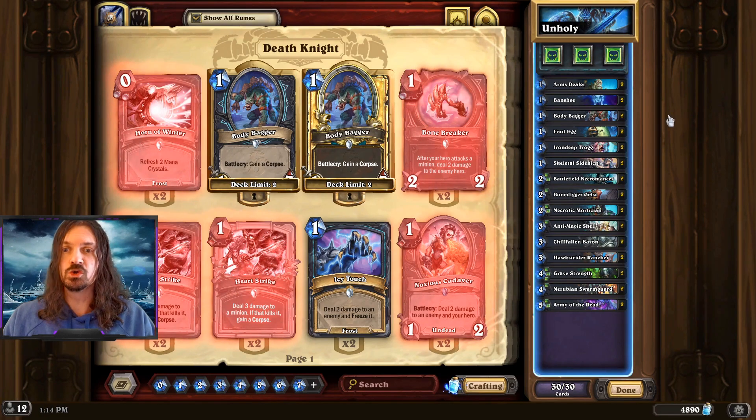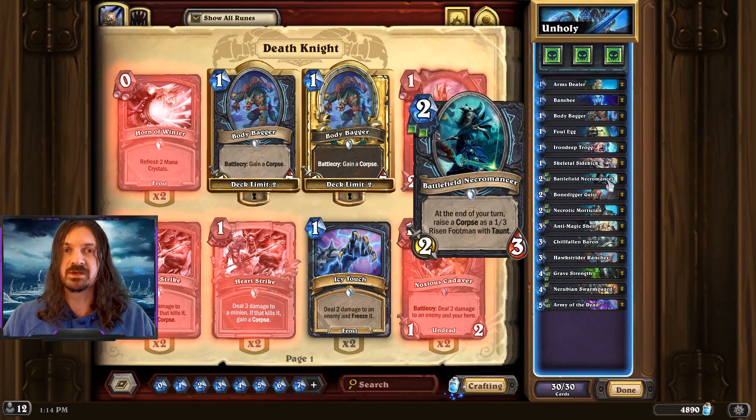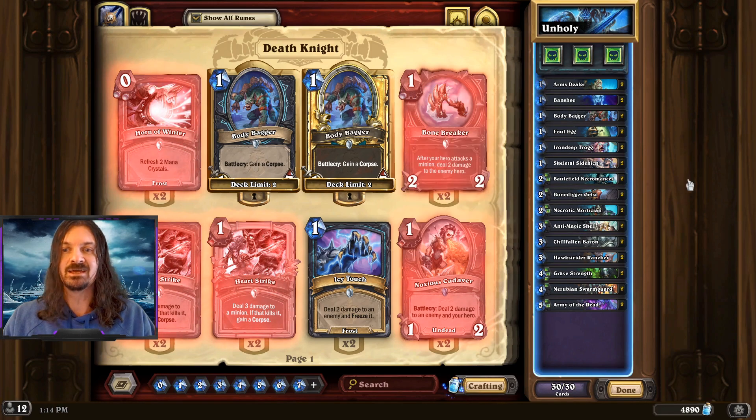Last but not least, we have Unholy Death Knight. This is a deck that saw some play prior to this balance patch, but should be just a little bit stronger now — really looking to take advantage of Rogue and Demon Hunter being taken out of the meta with the nerfs to those respective classes, as well as the Battlefield Necromancer receiving a buff. This is now going to be summoning 1-3 minions, and if we can get this to stick, it's going to help us land a wide board.